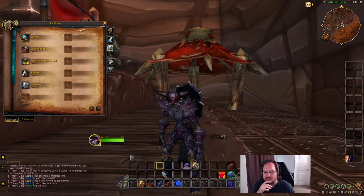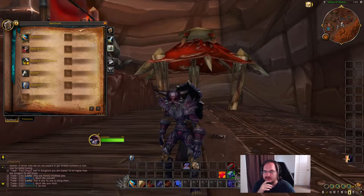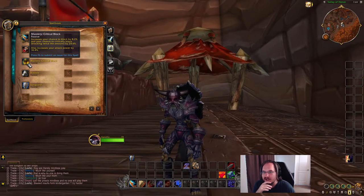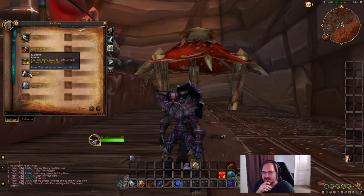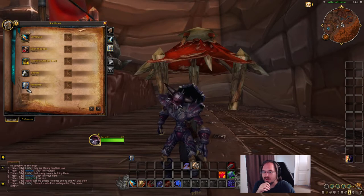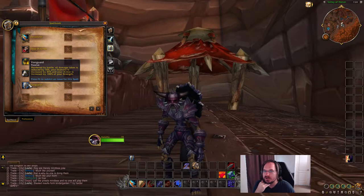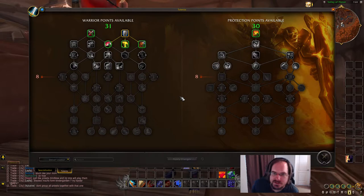On the protection tab we have Devastate and all our passives - Deep Wounds, our mastery Critical Block which increases our chance to block and critically block and also increases attack power. We have Riposte, giving us parry equal to 100% of our crit from gear. And Vanguard which reduces all damage taken, increases stamina, and increases armor by a percentage of your strength. Let's get into the talent build.